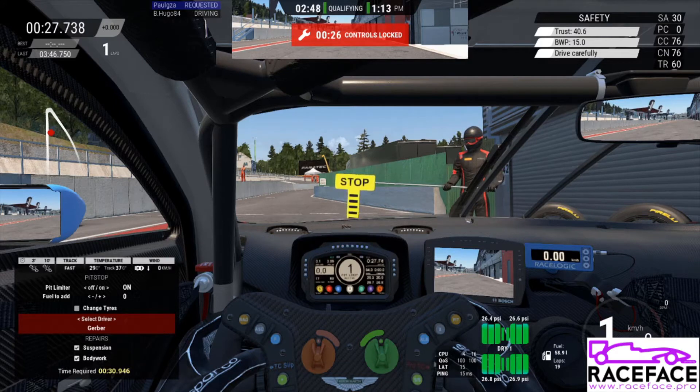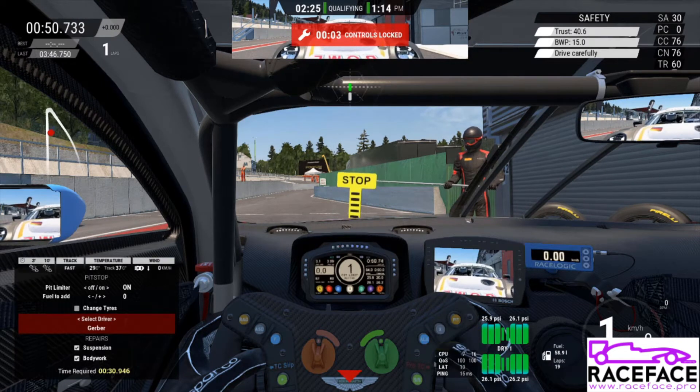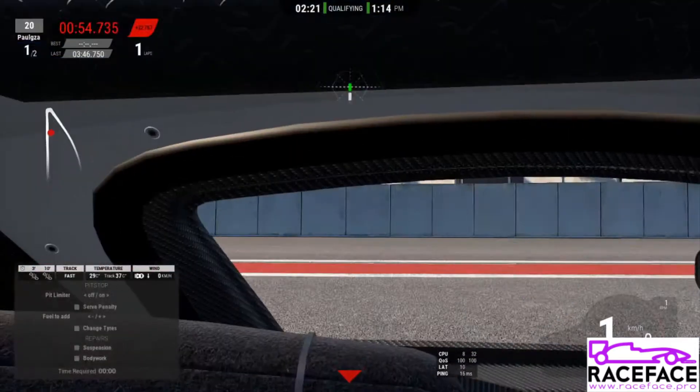A driver swap will take 50 seconds and you'll see the controls are locked at the top of the screen. Very importantly, if you select your teammate to enter the car at the driver swap, he needs to be connected. If he is not connected, even if you requested the driver swap, it won't happen and after the pit stop is done you will still be in the car.